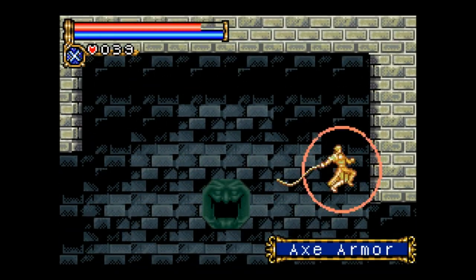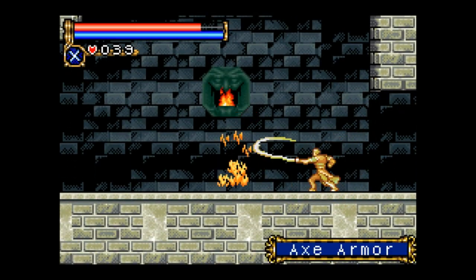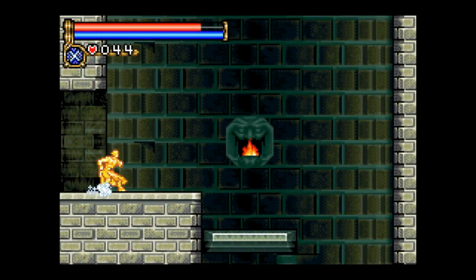It's nice to know, by the way, that for the entire game, axe armor is going to stay a regular axe armor. By the end of the game, he is one of the few left, and yet I'm not paying any attention to his critically endangered status. I'm just going to keep on attacking him.